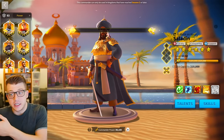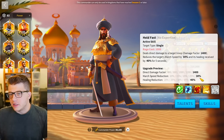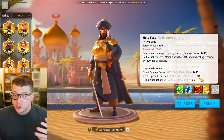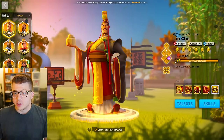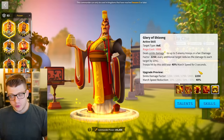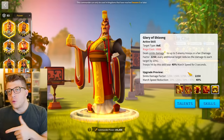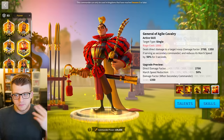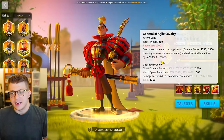The next thing to consider is the slowdown. March speed is very important in the open field, but you have to consider what other commanders are also doing slowdowns. Liu Che has a 40% slowdown for five targets for three seconds — shorter duration, but better march speed reduction when considering a 5551 Saladin. And most people are running Liu Che these days.